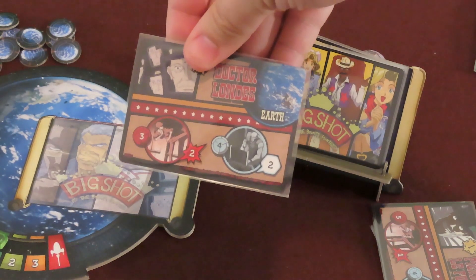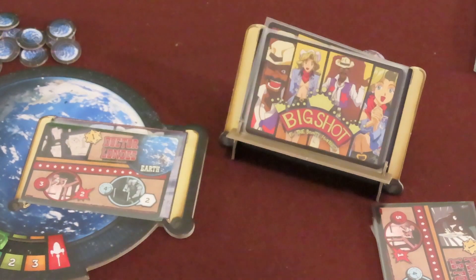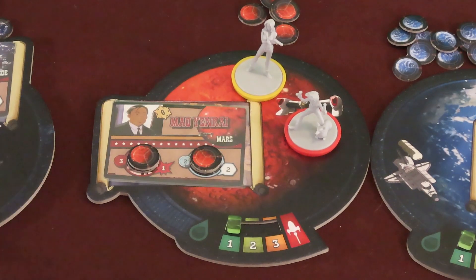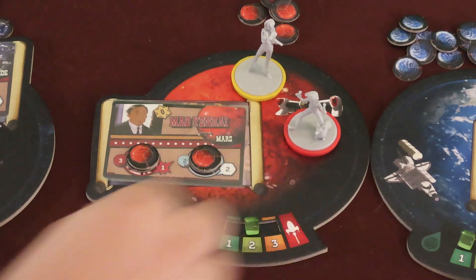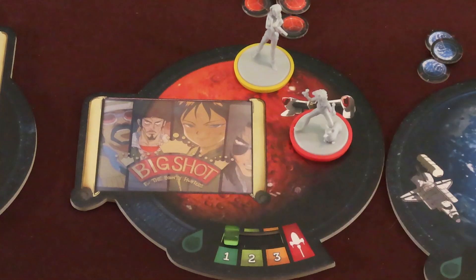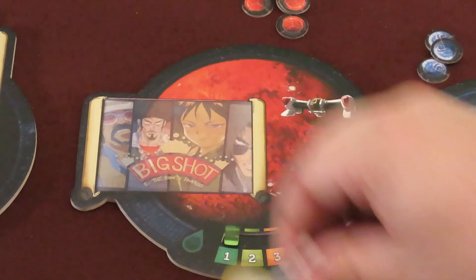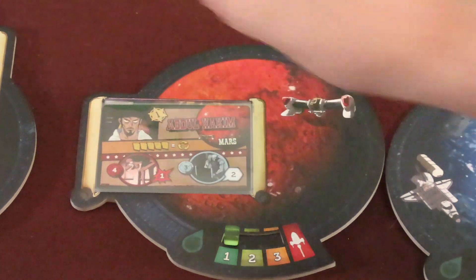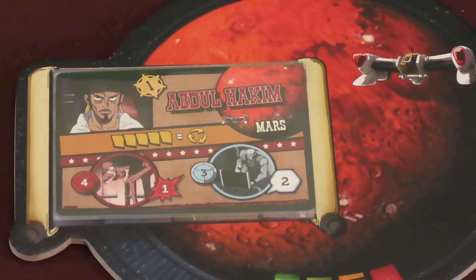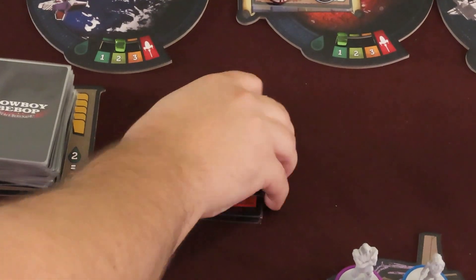Assuming Vicious isn't out or isn't drawn, then draw 2 criminal cards, one at a time, from the top of the criminal deck. For each card, check the corresponding planet. If the planet is empty, place the new criminal there. If a criminal is already at the planet, then increase the movement gauge by 1 and discard the drawn criminal. However, if the gauge was already at 3, then the current criminal escapes and the new criminal takes his place. Reset the movement gauge to 1. If you place a criminal card on a planet, resolve any immediate effects of appearing, which typically involves refreshing the purchasing area. Then set up their resistance and investigation stacks with capture tokens for this planet.